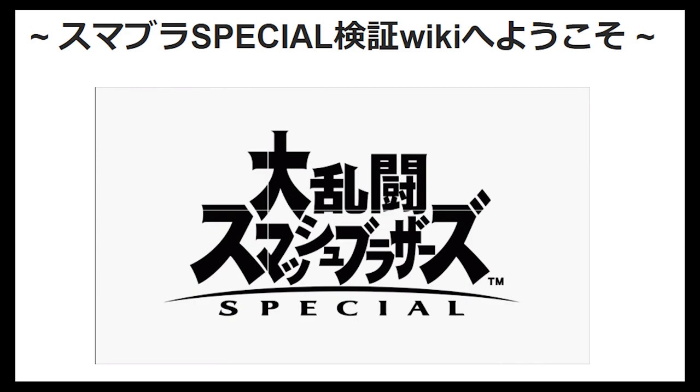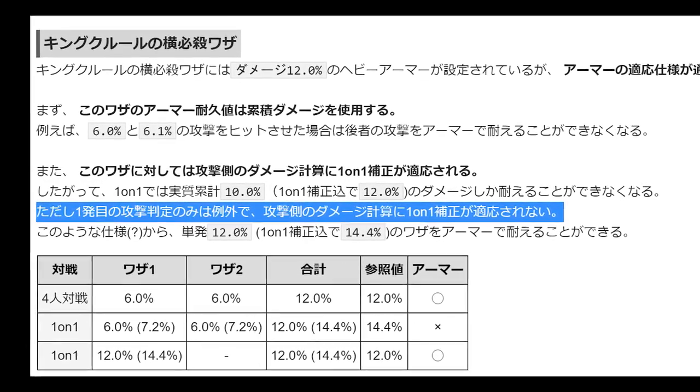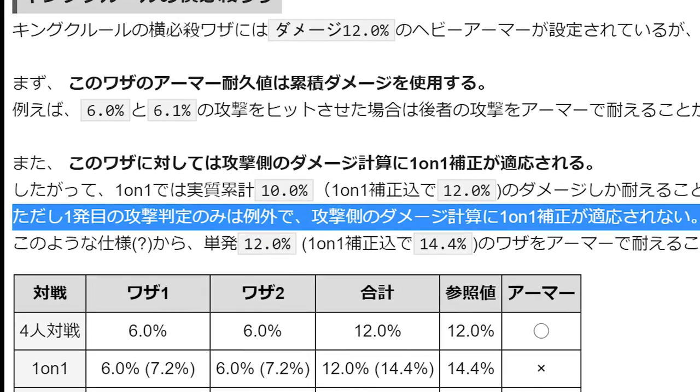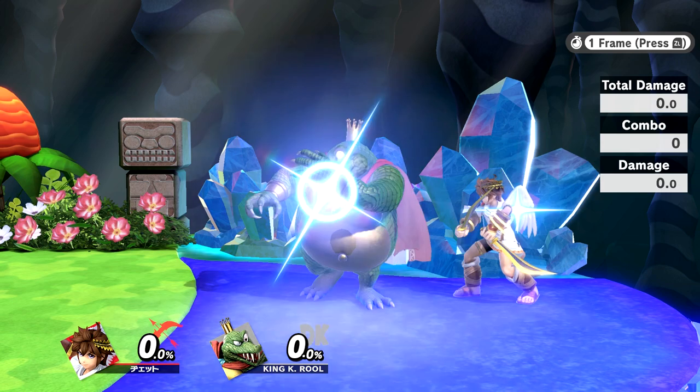It was at this point that I decided to check some documentation, but the only detailed breakdown I could find on how this works was on a Japanese website called the Sumabura Kensho Wiki, or the Smash Bros. Inspection Wiki — I'll just call it the Kensho Wiki. According to the Kensho Wiki, the armor does not consider the 1v1 multiplier for the first hit it receives only. Otherwise, it does. This is why it can take single attacks that do up to 14.4%.